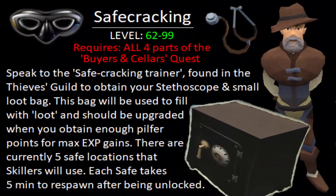Lastly, for levels 62 through 99 Thieving, you'll want to use the new method, Safecracking, which requires all four parts of the Buyers and Sellers quest in order to unlock and speak with the Safecracking trainer.